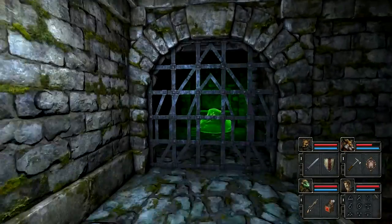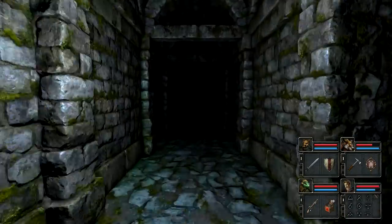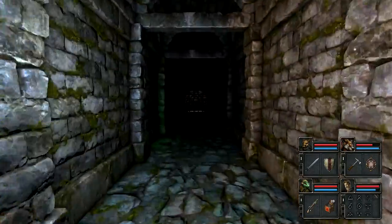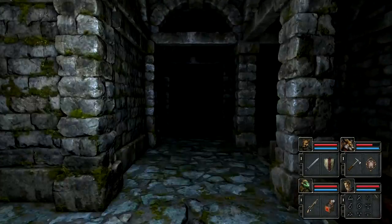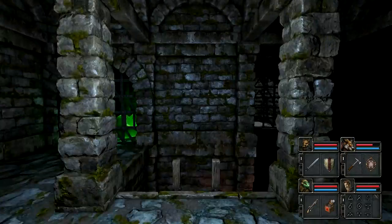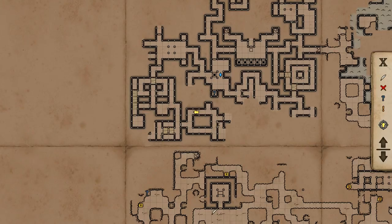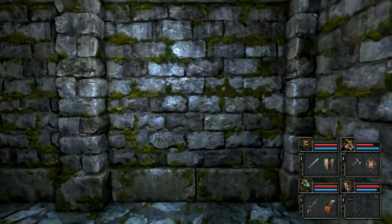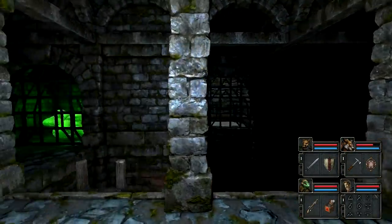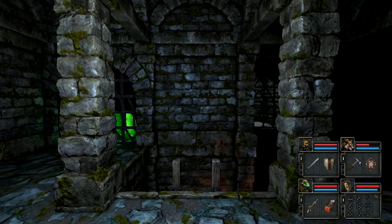There's a button on the left here — let's see what happens when I press it. That gate didn't open, but this one did. I heard a gate noise but saw no gate — I'm not sure what to make of that. I keep making that mistake — we'll investigate a little bit later.